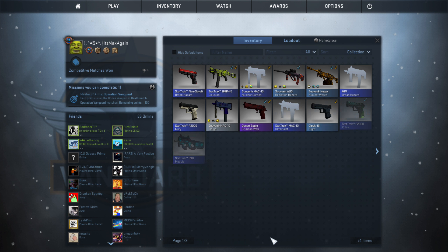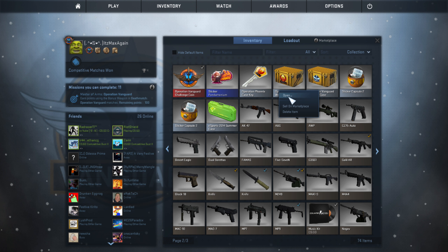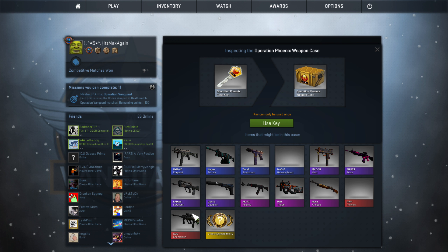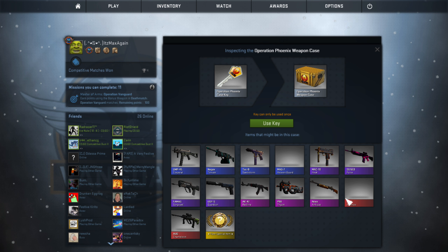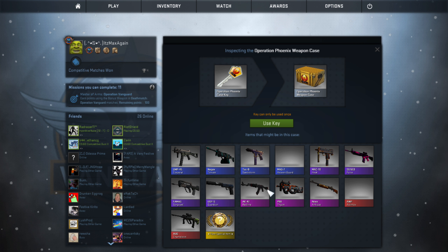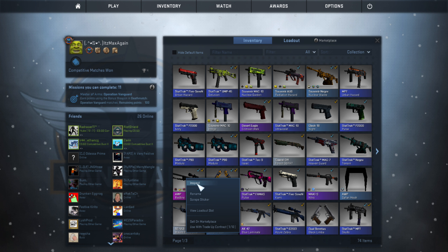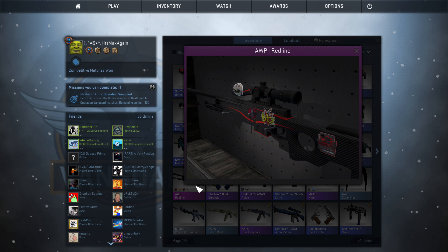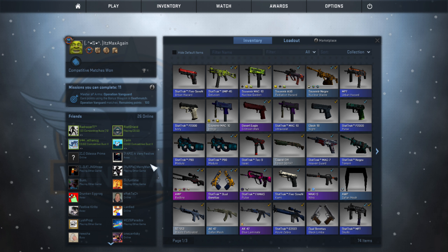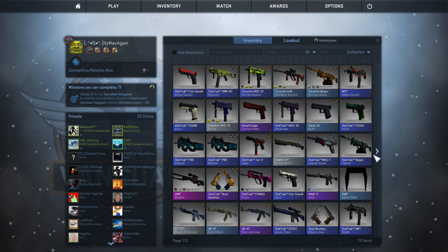Alright, let's do this last case for the episode. From this Operation Phoenix case we can get a rare special item, an AUG Chameleon, an AWP — which I'm kind of excited about — a Nova Antique, P90 Trigon, or AK-47 Redline. I already have an AWP Redline actually — a pretty cool one. If you guys want to trade, I'll post my username in the description. I also have a Blue Laminate, which is pretty cool.